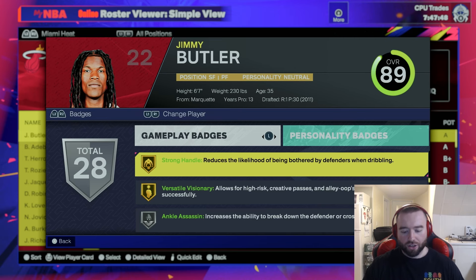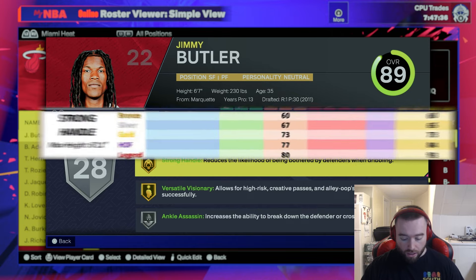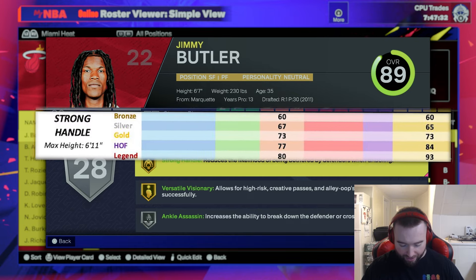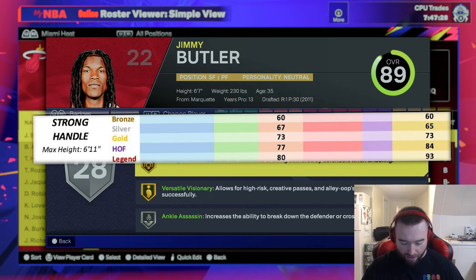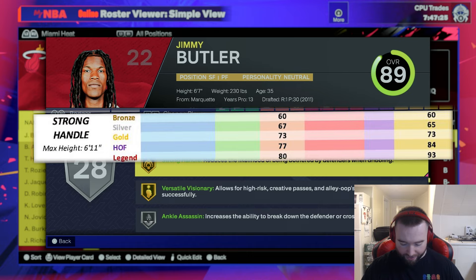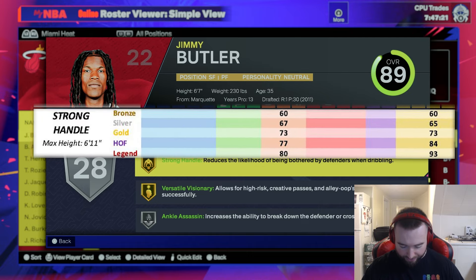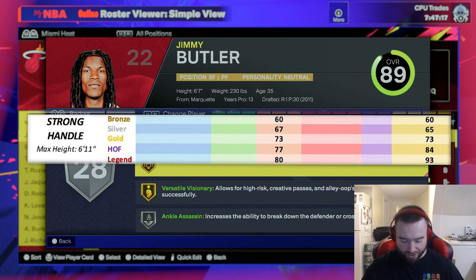I took Harden and edited him to have the badge on Bronze, Silver, Gold, Hall of Fame, and Legend based on the attribute thresholds needed in the builder. On Bronze he'll have 60 ball handle and 60 strength; Silver, 67 ball handle and 65 strength; Gold, 73 ball handle and 73 strength; Hall of Fame, 77 ball handle and 84 strength; and Legend, 80 ball handle and 93 strength.